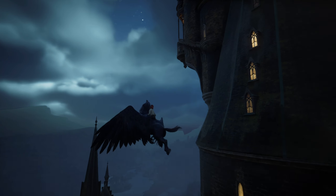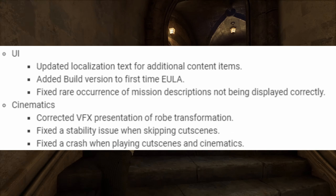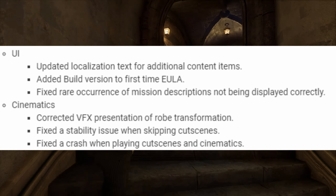Under character fixes: fixed issues with flickering occurring with a transparent head while hair is still present — which is very strange. Under UI updates: updated localization text for additional content items, added build version for the first time, fixed a rare occurrence of mission descriptions not being displayed correctly. Under cinematics: corrected VFX presentation of robe transformations, fixed a stability issue when skipping cutscenes, and fixed a crash when playing cutscenes and cinematics.